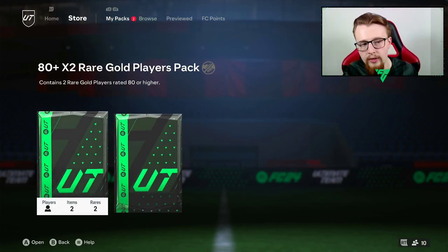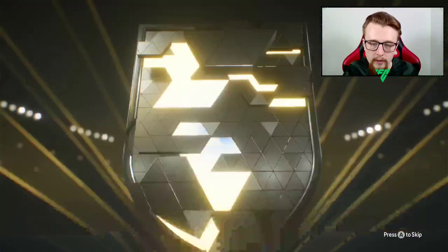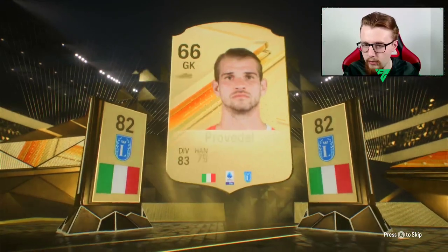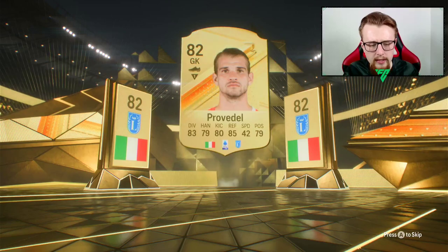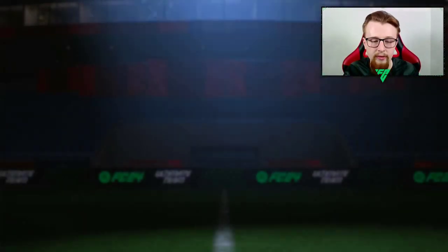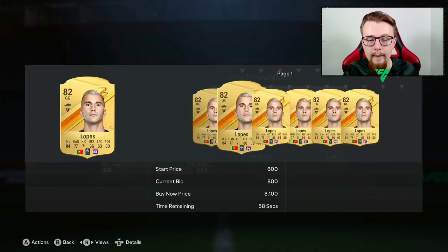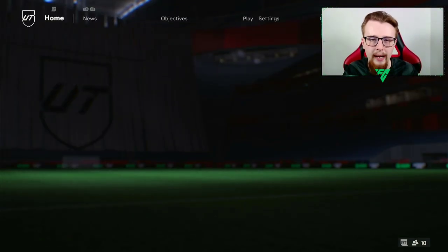Duffer doesn't look too bad - four-star three-star. Pretty decent stats but not great considering the team we've already got. Burger is 5'11" so not completely unusable but will probably end up in an SBC if we get a good player SBC soon. Then we've got the 80 times two pack - this should be something half decent. An Italian goalkeeper from Lazio - it's going to be an 82-rated Provedel. Lopez in behind him - Lopez can be sold on, doesn't have much value but we'll take the 700 coins.